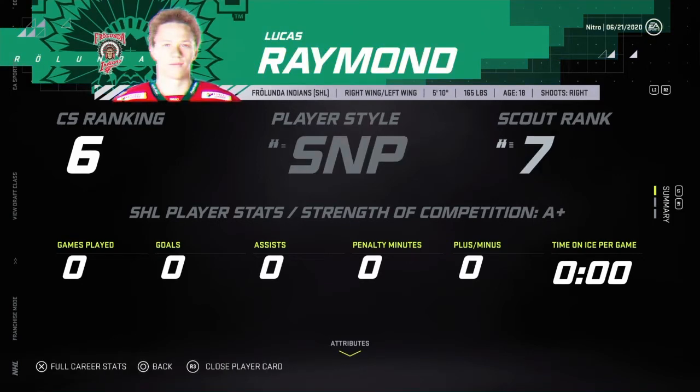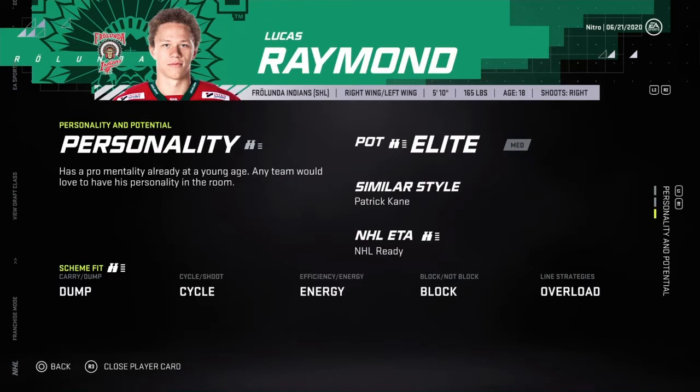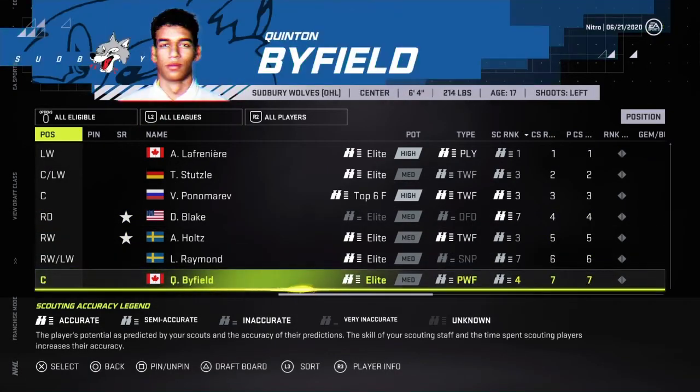Lucas Raymond — Patrick Kane comparison, NHL ready. Leadership ability, magic hands, offensive creativity, teammate utilization — so he doesn't go well with teammates, which isn't that great. Shooting is A, lots of A's. Skating is C. Okay, wow. Byfield.